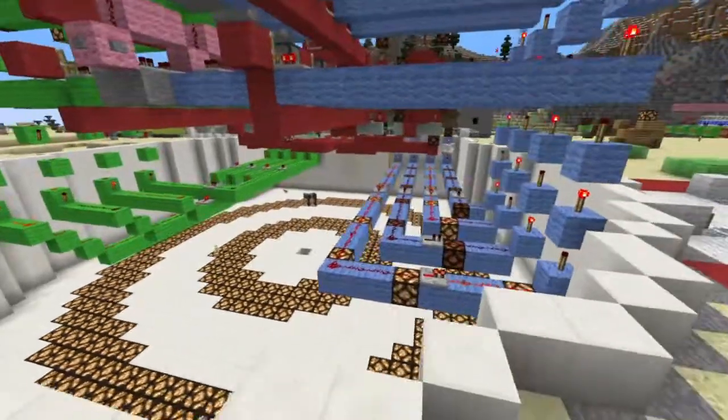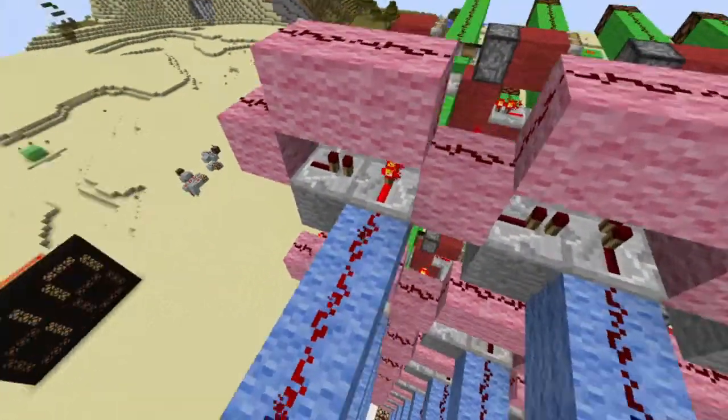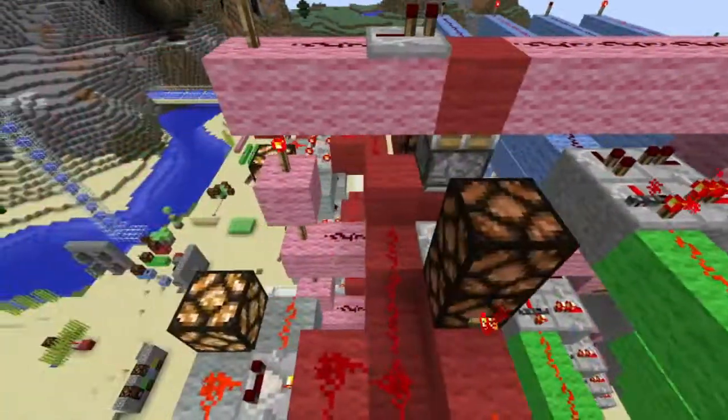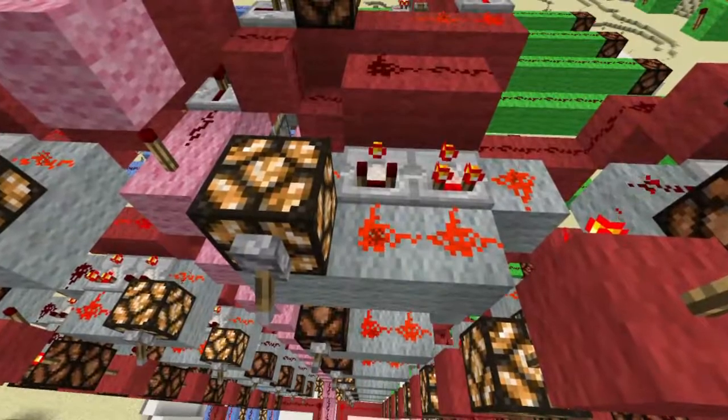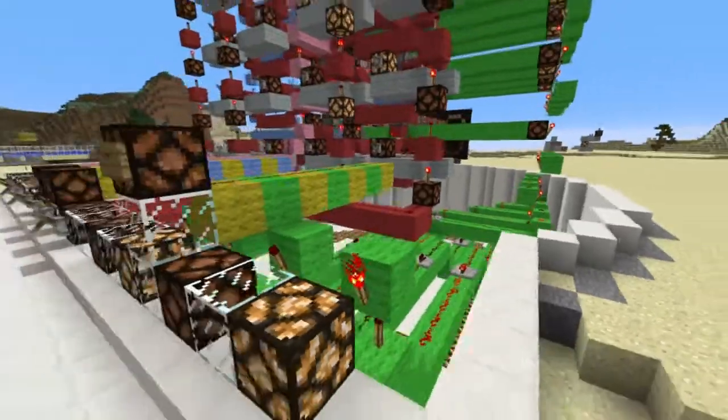Inputs from the control panel are wired into each memory address. Each address stores input using a flip-flop, and a write signal flips its flop, updating its output. Each row uses a series of 4 exclusive NOR gates for address matching. The output is then passed back to the control panel.